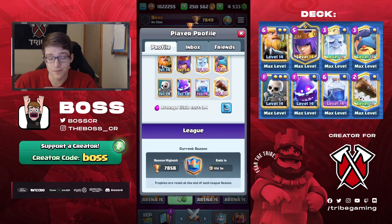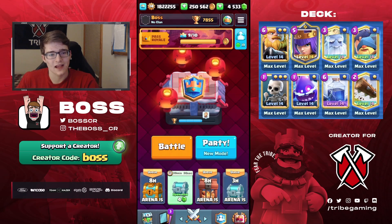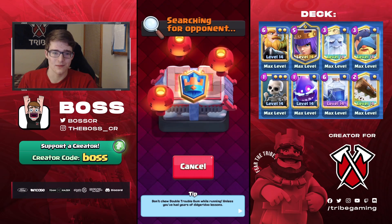We get the win there — a pretty good matchup overall because he had Poison instead of Lightning, so my Queen just got a ridiculous amount of value and his didn't get as much. That's going to put us 150th in the world at 78-55. Not quite at my season high — three trophies below. Next video I'll maybe push for 8k. I'm not sure what deck I'll use yet — maybe Mega Knight Ram Rider, maybe this, maybe Electro Giant — but yeah, next video you can plan on me pushing 8k.